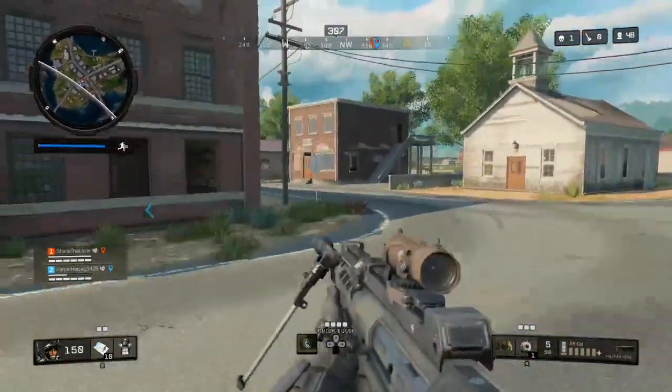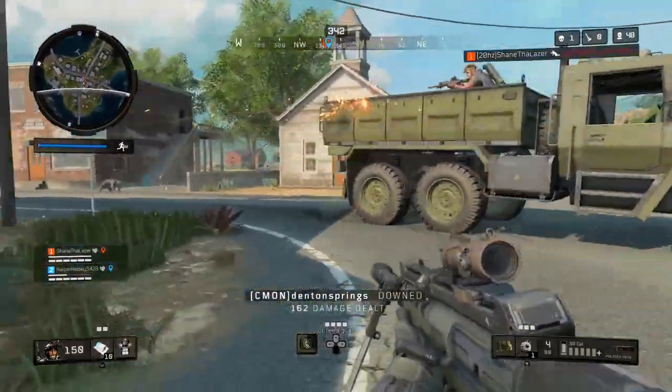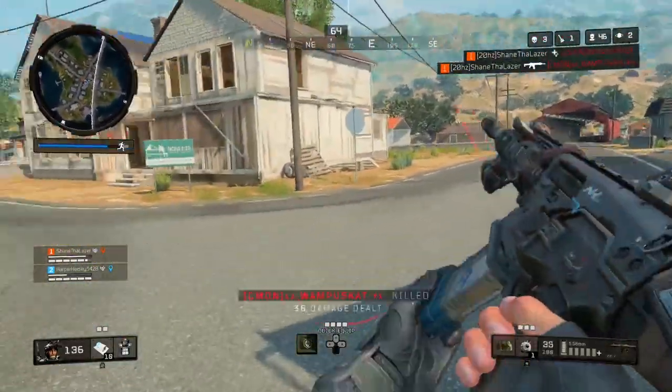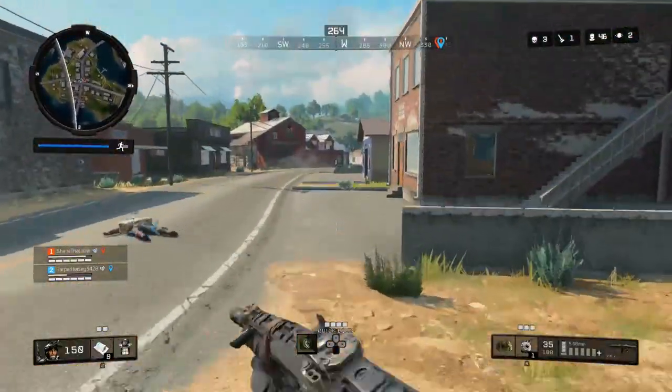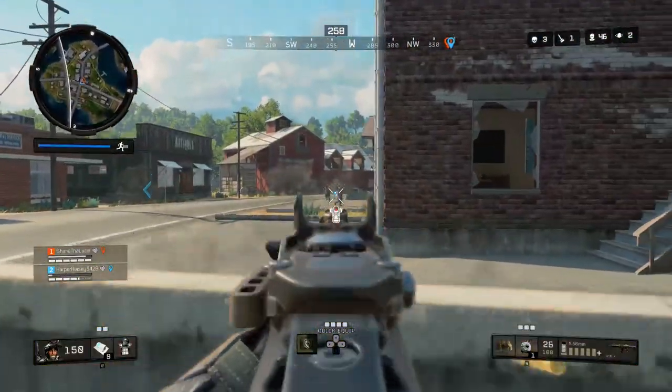What's up boys, Shane here. Today I'm going to be telling you how to unlock Woods and Reznov in Blackout. I'm just bringing this update because these characters went live in Blackout this morning. You can now, once you download the update on PlayStation and most likely Xbox — it might come a week later on Xbox — unlock these characters.